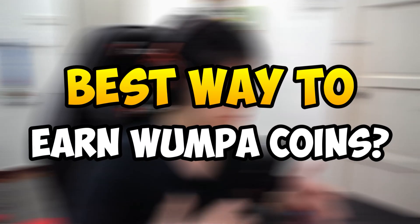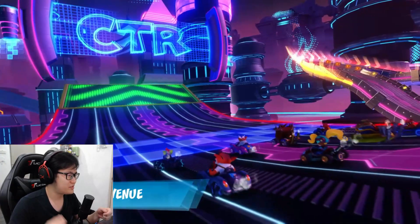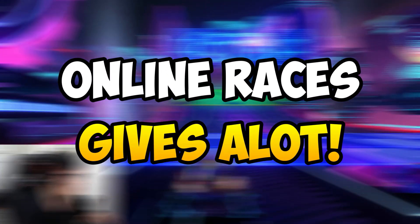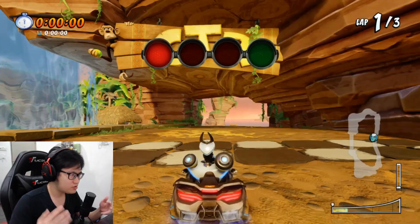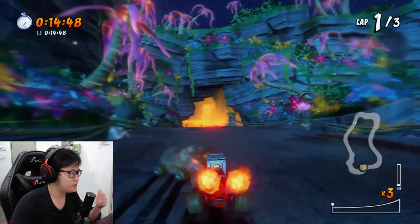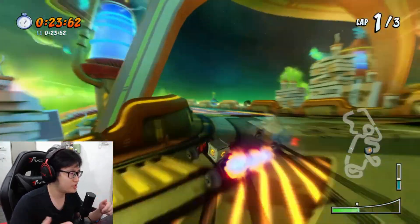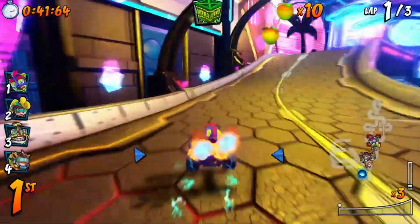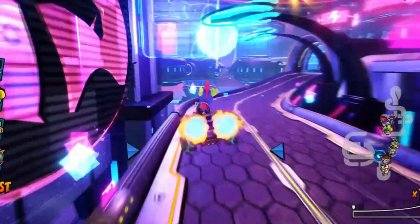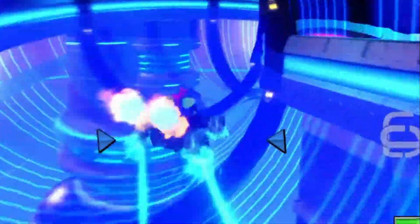Now let's start off with the best ways to earn Wumpa Coins. Personally, I think the first thing you should do when you log into the game is to start playing online matches and play those tracks that are considered to be hard or really long. I'm not talking about Crash Cove, Cocoa Park, or even Inferno Island. I'm talking about tracks like Drive Thru Danger, Deep Sea Driving, or even Electron Avenue — which, by the way, is a super easy track, super fun to maintain blue fire on, and it gives out a ton of Wumpa Coins.